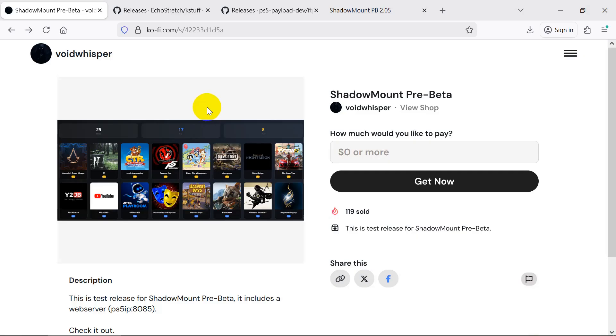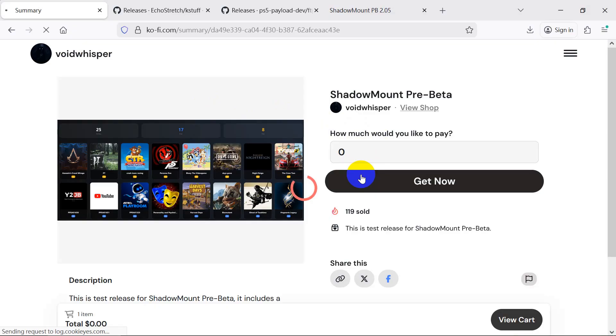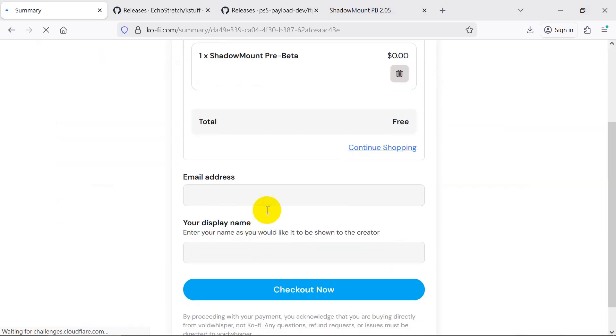Shadow Mount is the ultimate hands-free auto mount or payload for your jailbroken PlayStation 5. This thing is an absolute game changer. Once injected, it runs completely in the background and automatically detects, mounts, and installs all your game dumps from both the internal SSD and any connected external USB drives. No more messing around with Dump Runner, no more ItemsFlow, no more manual mounting, no more app switching — just plug in your drive or dump games internally and Shadow Mount does everything for you instantly and silently. Fully automatic, zero configuration.